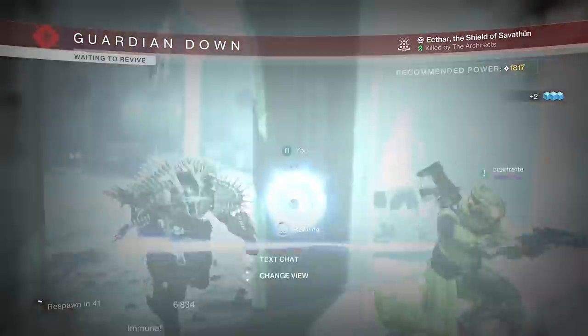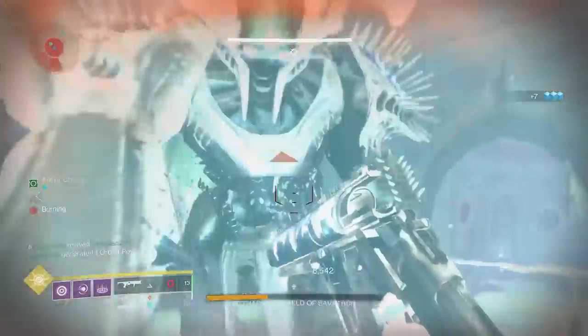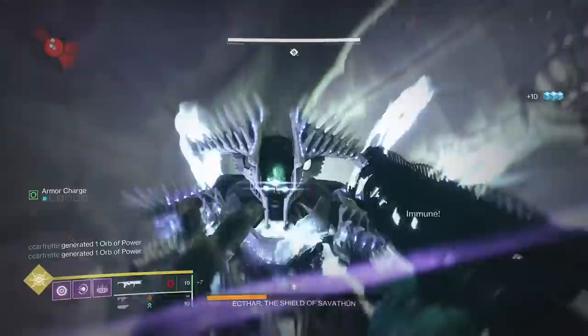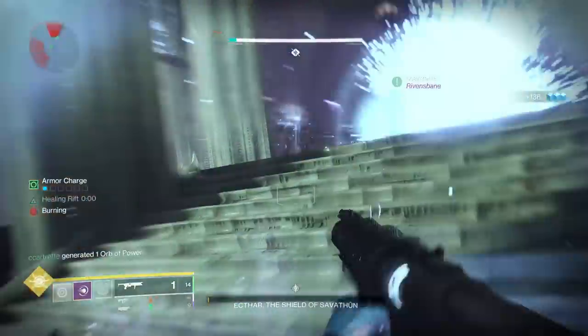This can kill the first and second bosses, with the second boss being the best because it doesn't move. For the first boss, start the encounter, then shoot Wither Horde and die. Don't kill the three knights and the boss will stay in the room until you kill him.